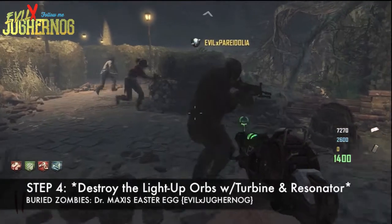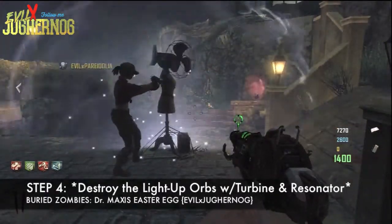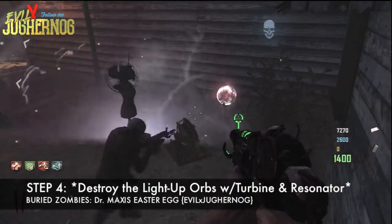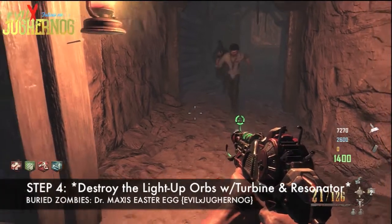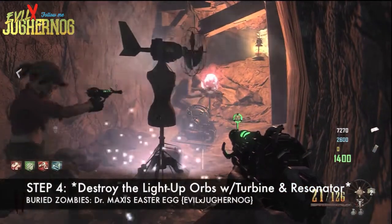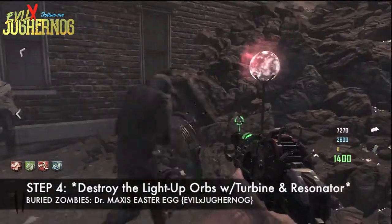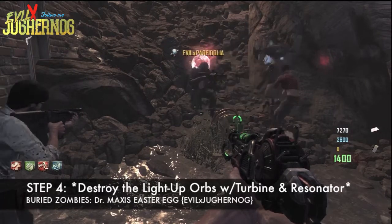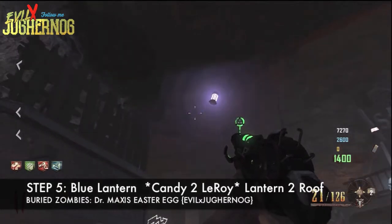Step four: destroy the lit-up white orbs. You have to burst the bubble using the subsurface resonator powered by the turbine — that will pop the orb. There are four locations, same as step three. We're destroying the one in town first, then one in a tunnel — you don't have to do these in any exact order. You'll know the step is complete when you hear a western-style sound. Now we're by the church, dropping the subsurface resonator with the turbine to destroy that bubble.